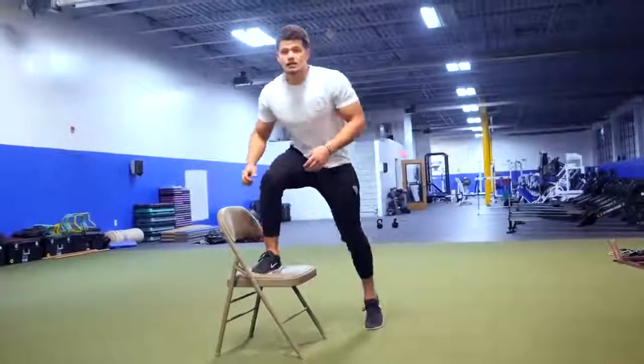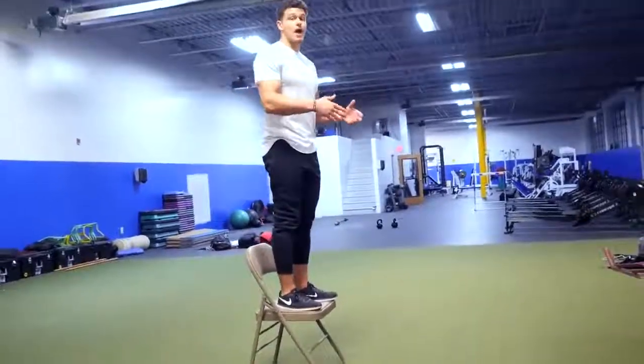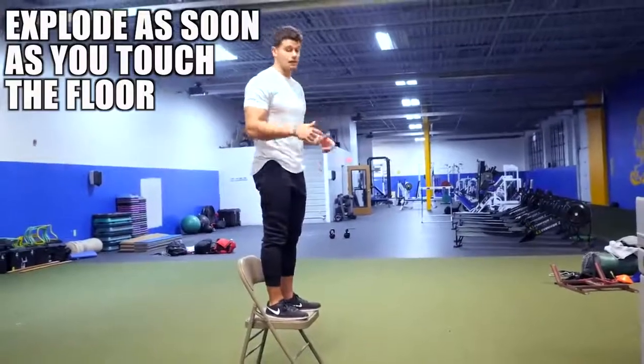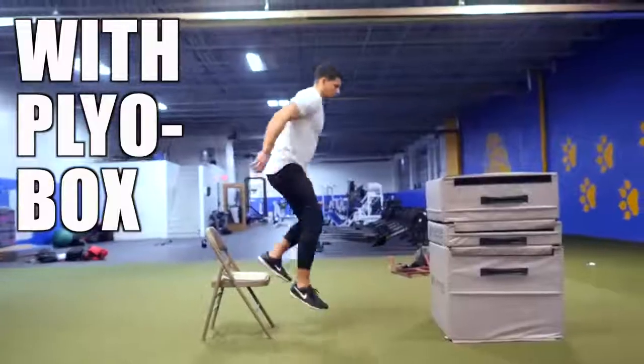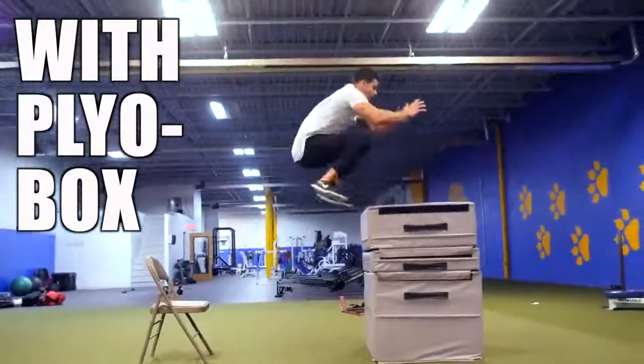You're going to get on top of an elevated platform about a foot tall and drop down. As soon as you hit the floor, you're going to explode right up, jumping maximum height. A different variation you can do with the depth jump is jumping right on top of a plyometric box.